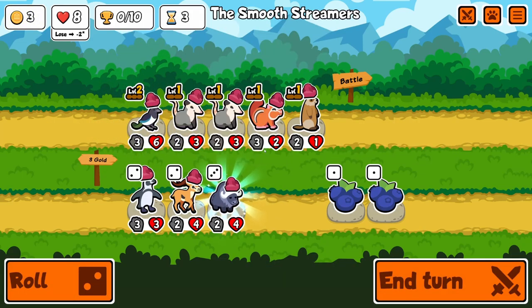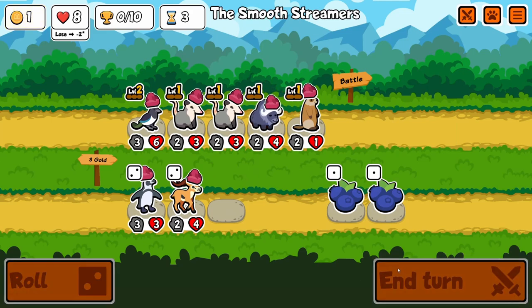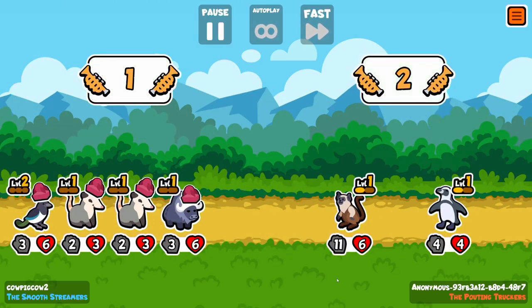We're going to go for the level 2. Muskox did get a nerf, but still not bad just to buy it. It's a free 4-5 I think, because it gains 1-2.